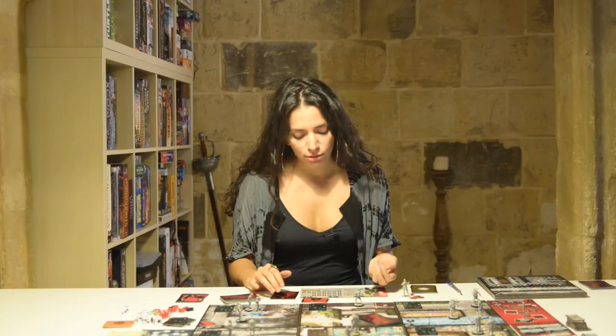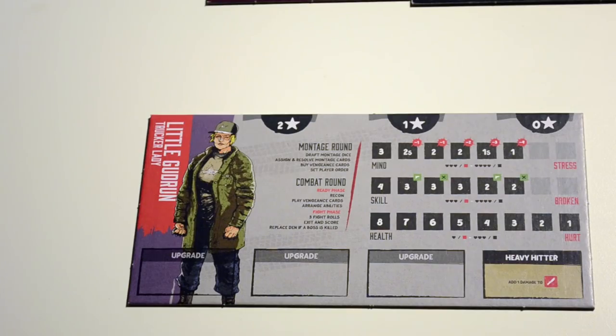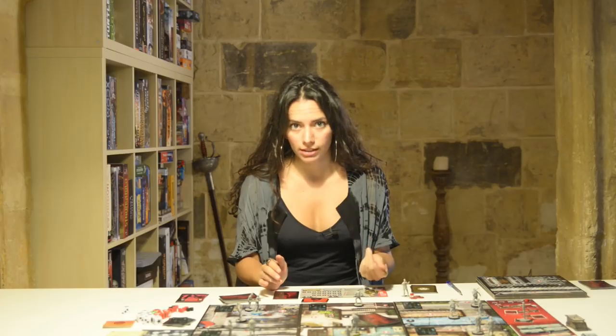Let's have a look at the hero board. You have three attributes: mind, skill, and health. The stats are different for different heroes, and you can't receive more damage than you can take — a vengeance card that would take the hero above the sustainable amount of damage cannot be played.